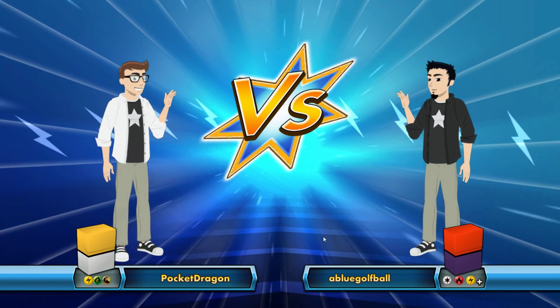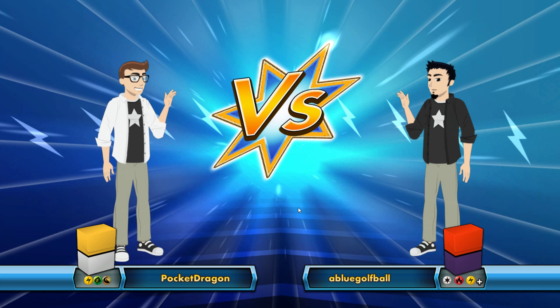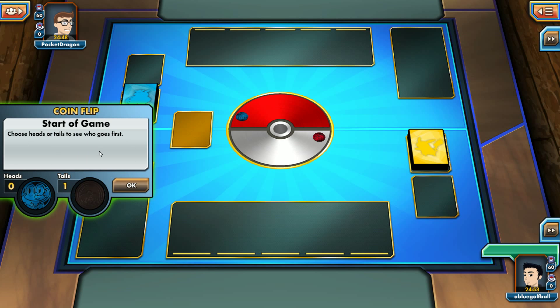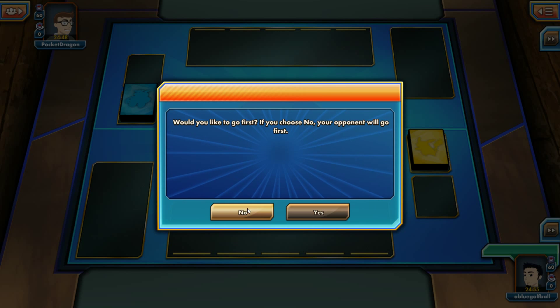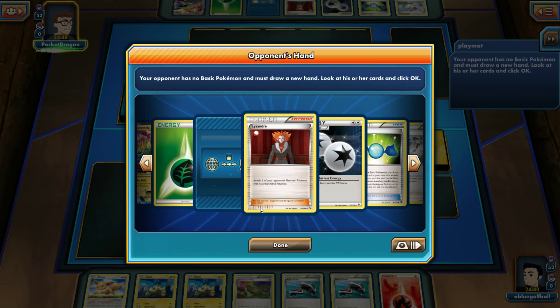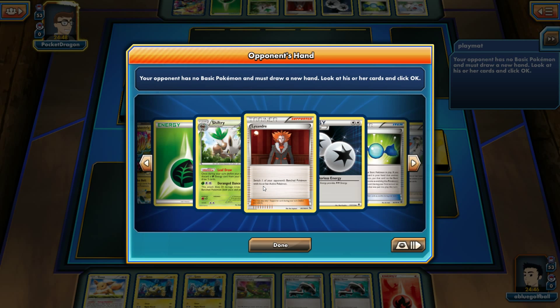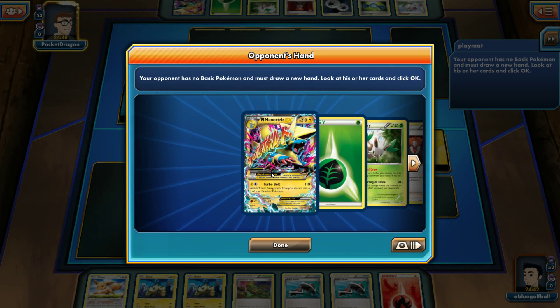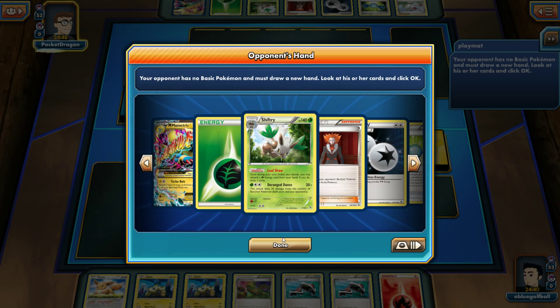Alright, let's get a match going. We'll be playing against Pocket Dragon — no one has the advantage, so it's a fair match-up. My opponent has chosen tails. I'm going to let him go first. With this kind of deck we want to hit fast. We're playing against a Shiftry deck with Manectric EX — that's interesting.